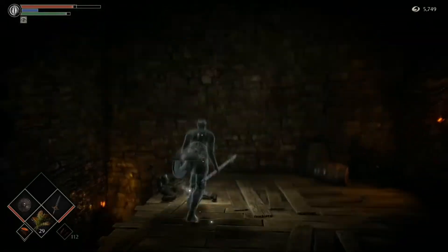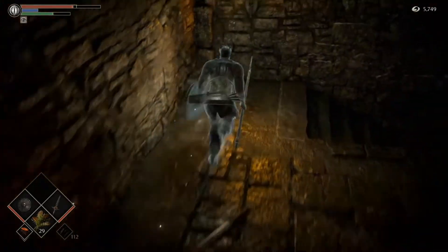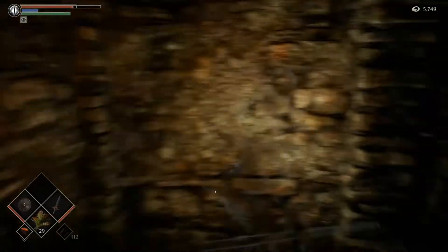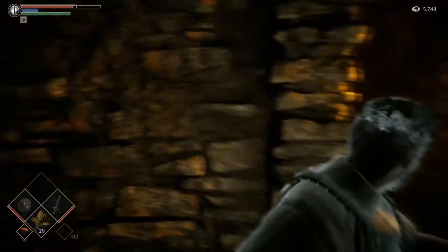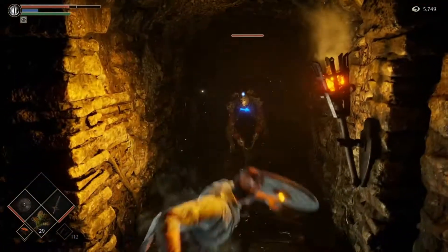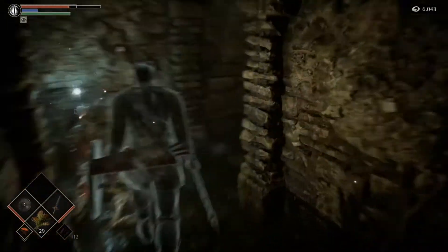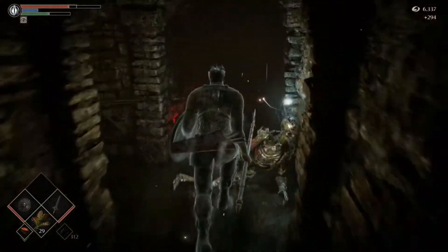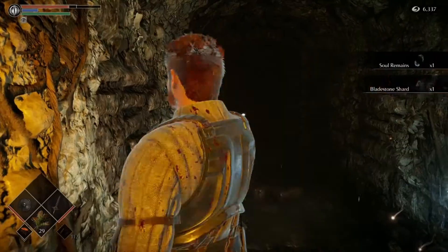From here we are going to go back to the stairwell in this area. We have an invisible wall to go through here. I believe this is the hallway that can get a little messy. There we go — yeah, it's very easy to get a pincer attack on you right there with those two guys, so just be careful.